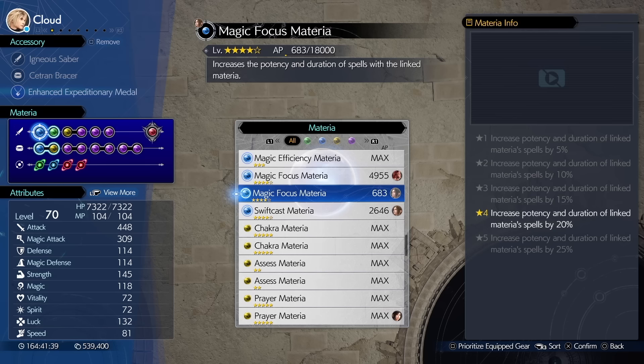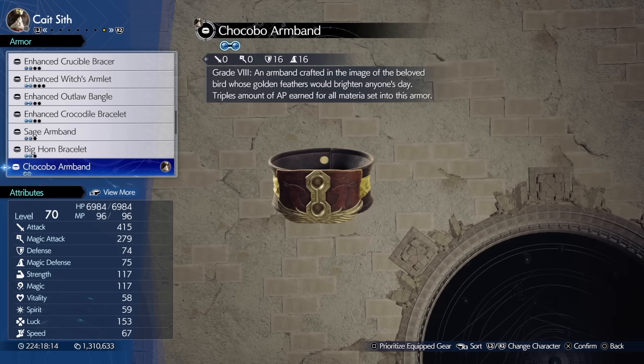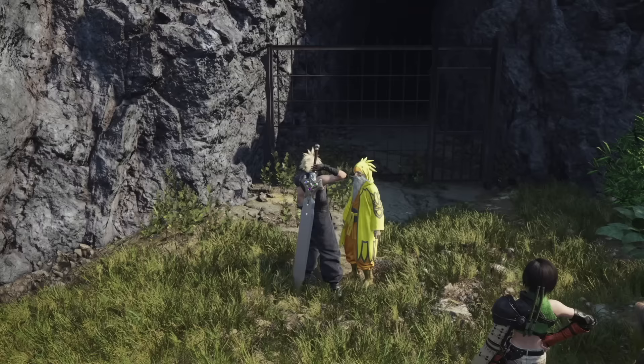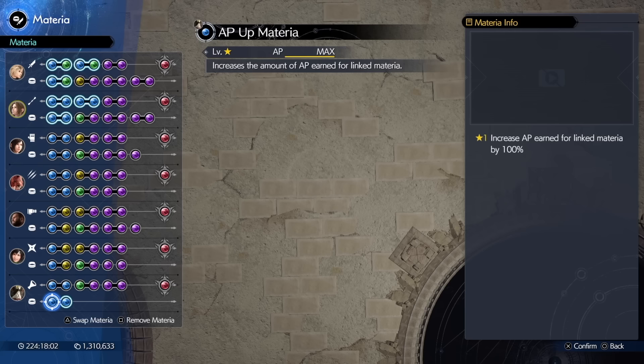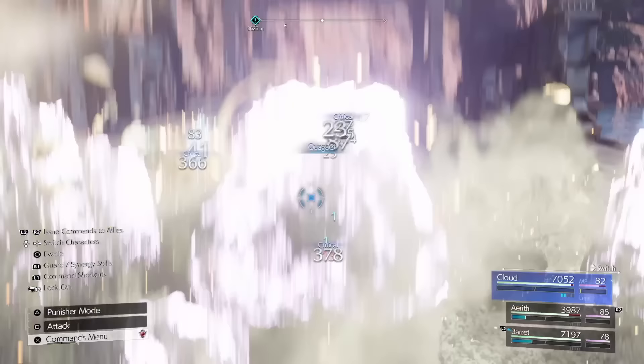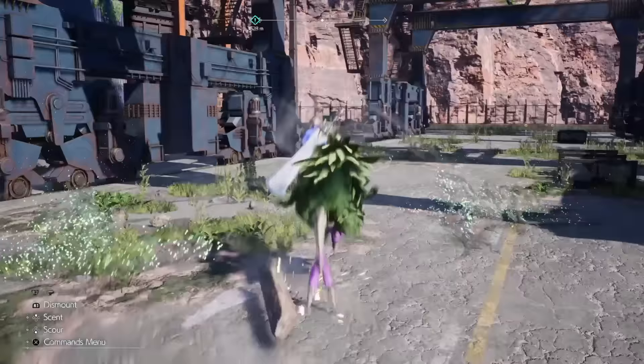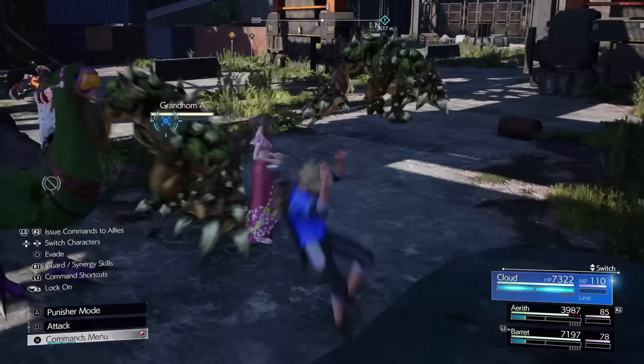Going back to priority materia like magic focus — they require a ton of AP to level and it can take an age to max out, so you'll want to pair those up with AP up materia for double AP. You can also equip a character with the Chocobo Armband armour which gives triple AP — you get this item from beating the Chocobo Sage in a chocobo race in Nibel. If you combine your priority materia with an AP up in this particular armour you'll receive six times the AP, which is a massive boost and significant time saver. Using the Gongaga loop, which can be completed in just under three minutes, you'll gain 900 AP for that priority materia so it will level up in no time at all.